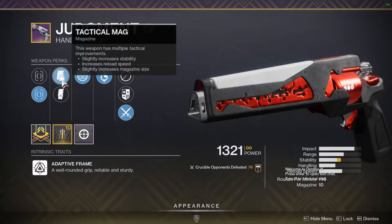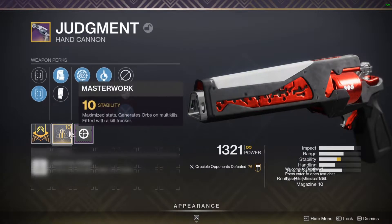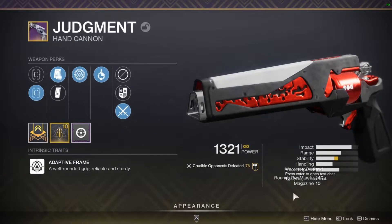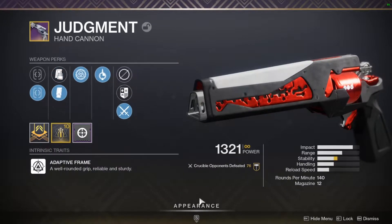I'd want Accurized Rounds for the second category. This thing can roll Slideshot and Opening Shot, which means every time you slide and it reloads the weapon, you'll have Opening Shot proc — which is really insane. Exact same roll I had on my Waking Vigil back in the day. It was such a good hand cannon in the Crucible. For masterwork, I'd want a Range masterwork. It's a 140 RPM adaptive frame — same as your Palindrome, Fatebringer, Dire Promise — and it has 10 in the magazine, or 12 with Extended Mag.